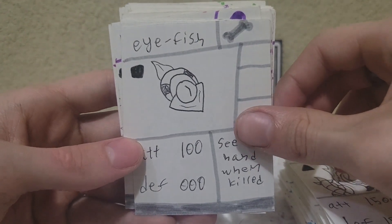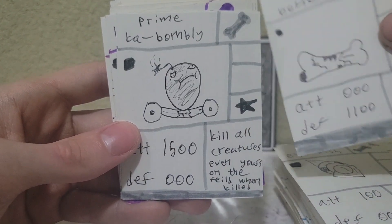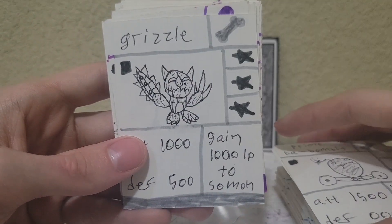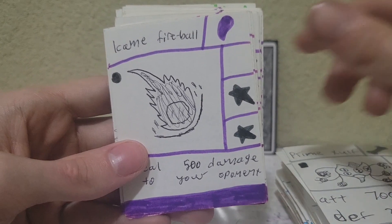Moving on to set three, we have Eye Fish, which is straight out of Subnautica. Big Bone — it's a big bone. Prime Kaboomly, or Bombly — I don't know. And Grizzle, which is the dark version of Cuddles. And Prime Zulf. Interesting that Flux didn't get a prime version.